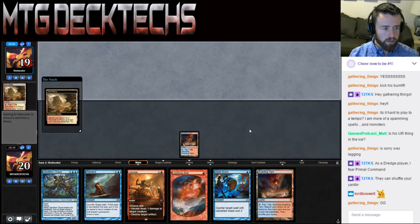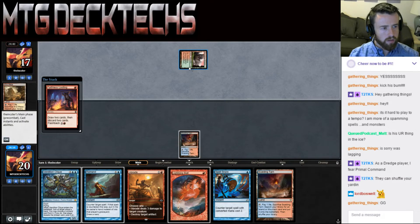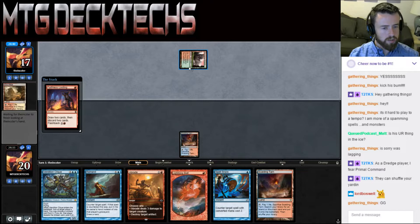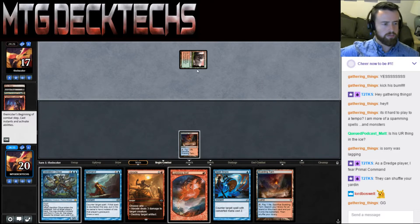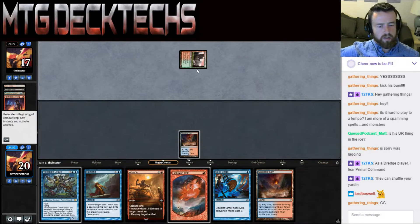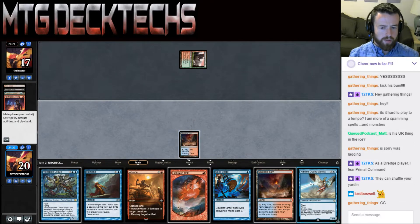Looks like we have a burn opponent — or Martyr Pyromancer? Nope, Stomping Ground. So this could be Hollow One. Hollow One — oh, Dredge! Okay cool. They have a Thug and a Faithless Looting over in the yard now.